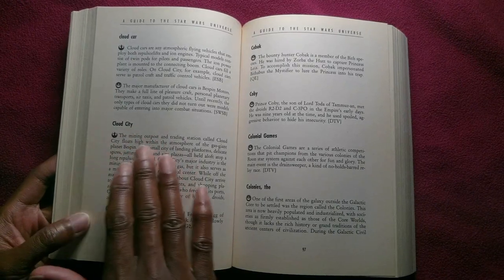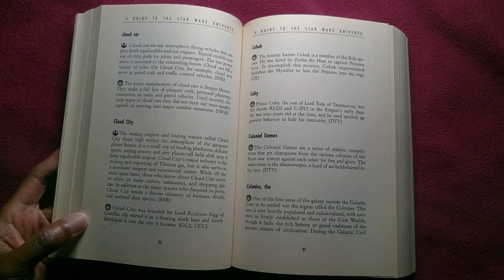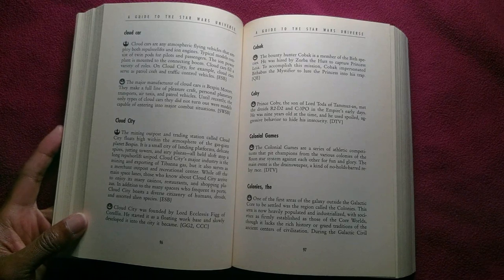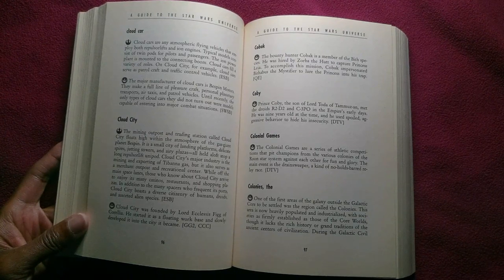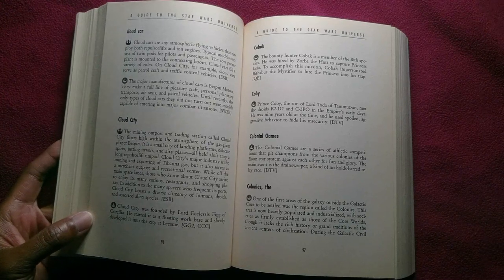The mining outpost and trading station called Cloud City floats high within the atmosphere of the gas giant planet Bespin. It is a small city of landing platforms, delicate spires, jutting towers, and airy plazas — all held aloft atop a long repulsor lift unipod. Cloud City's major industry is the mining and exporting of Tibanna gas, but it also serves as a merchant outpost and recreational center. Those who know about Cloud City arrive to enjoy its many casinos, restaurants, and shopping plazas.